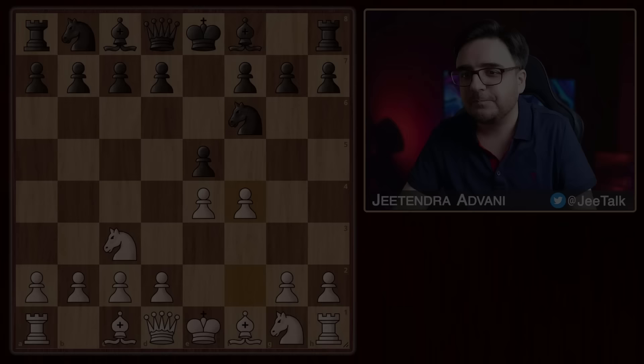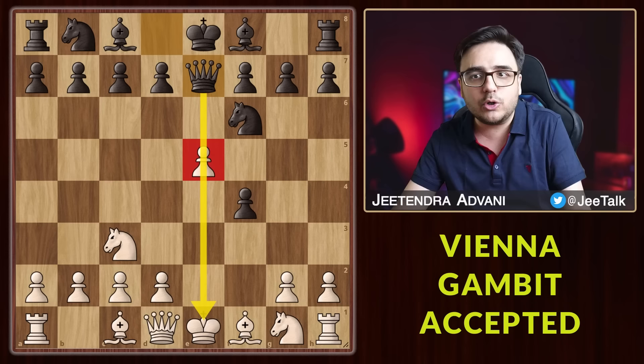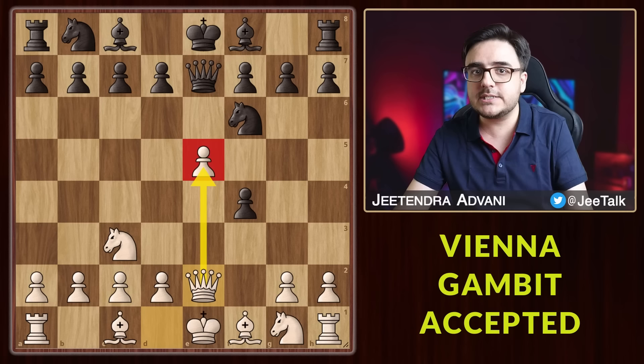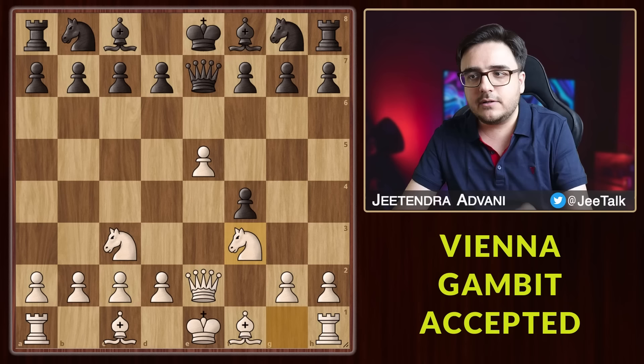Now let's look at another amazing trap. Sometimes, in this position, instead of retreating his knight, your opponent can try to act a little over-smart by playing Qe7, not letting this pawn move. What do you do? Just play Qe2 and unpin the pawn. The good thing is that we have it protected, so he cannot take with the queen. Therefore he is forced to move back. Again you need to take care of the Qh4 check, so just develop the knight and it's covered.